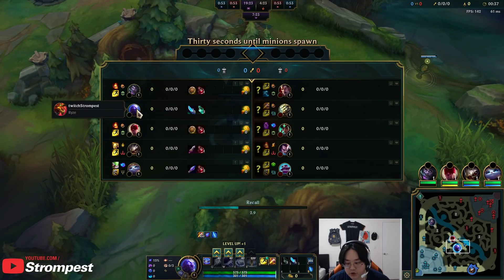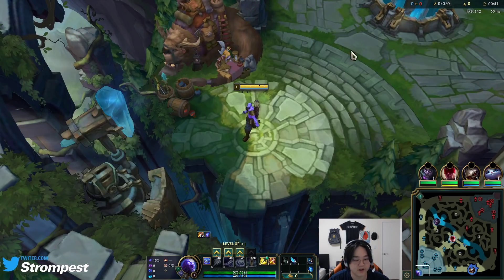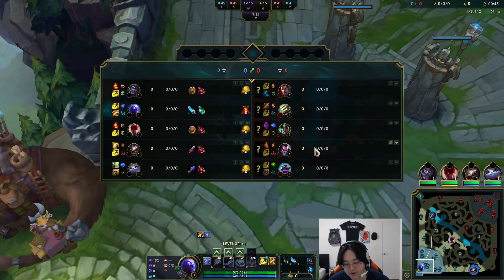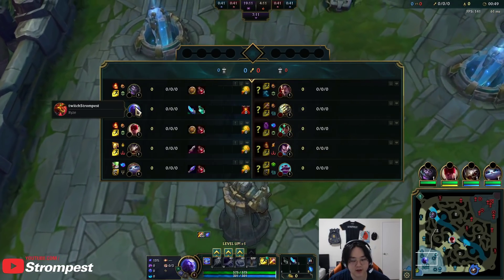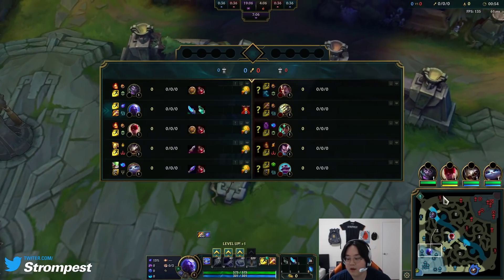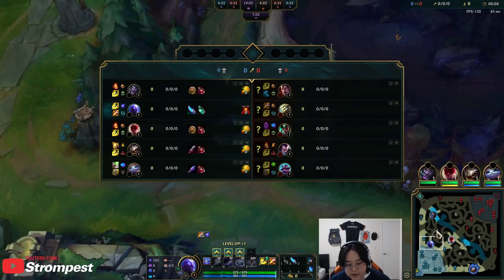I don't think Ryze is very strong as a jungler, but he can clear and that's all you need. You always want to start blue buff, and this is why Ryze Jungle is weak and why you're not going to see me play him in Challenger most likely. I'm playing in what I believe is like high platinum. And yeah, for the runes, they're pretty specific.